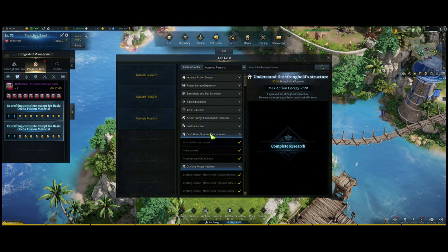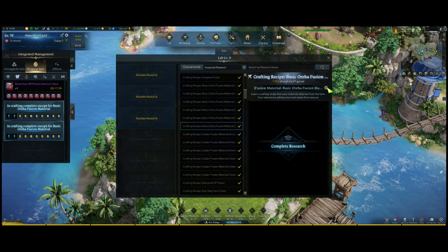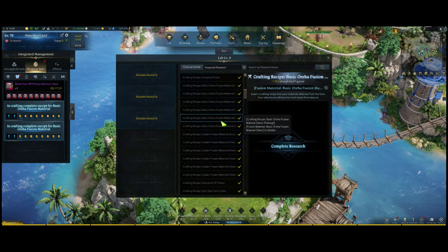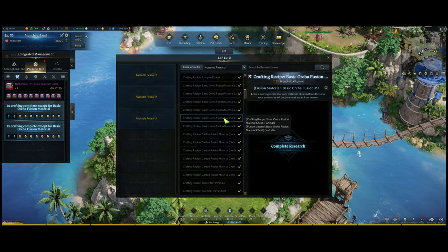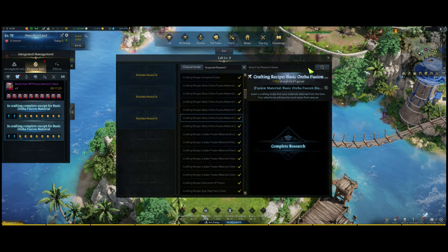I'm sure it'll require research — you complete the research and then you can craft the purple orejas. I personally don't know how long that research is going to take, but I'm going to put aside 24 acceleration chips so I can speed up that research and get it done on the spot when it drops, so I can start crafting immediately.